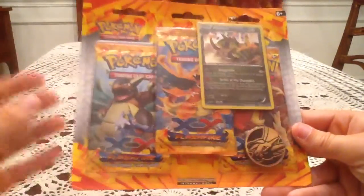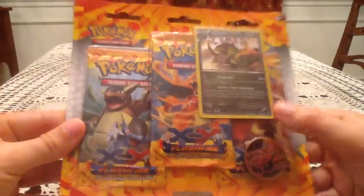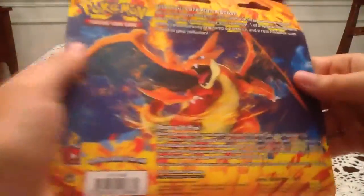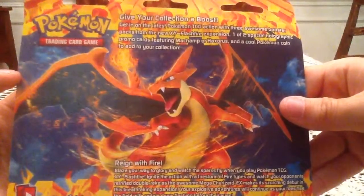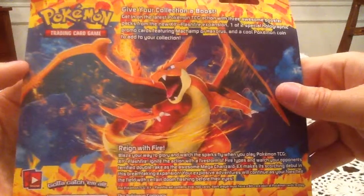So this is the one I'll be opening up here. I got three Flashfire Booster Packs, a nice Charizard Coin, and then the special alternate Hollow Haxorus card from Plasma Blast. Before I open it up let me show you guys the back — if you want to pause and read that you can. So let me get this open.